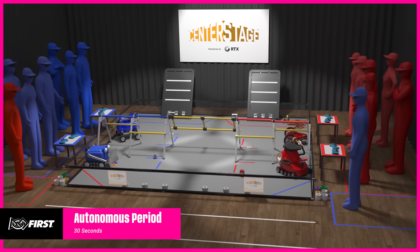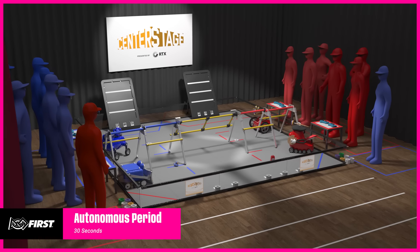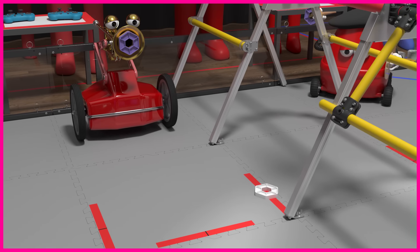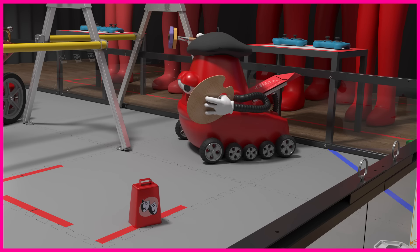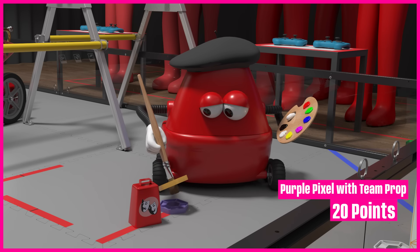The match begins with a 30-second autonomous period. During this time, teams may attempt to score using pre-programmed instructions and sensor inputs. A purple pixel placed on the spike mark tape earns 10 points. However, if the spike mark tape has a team prop, placing a purple pixel will earn 20 points.